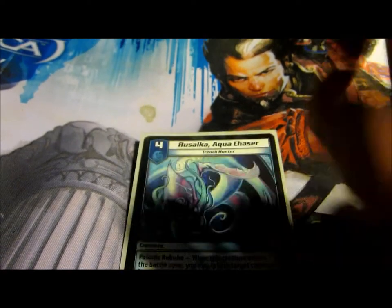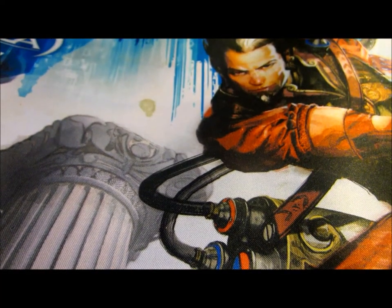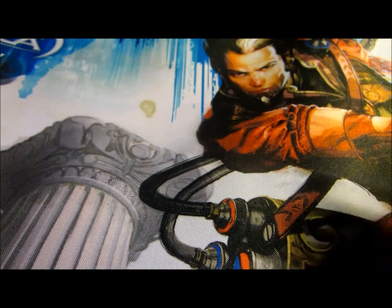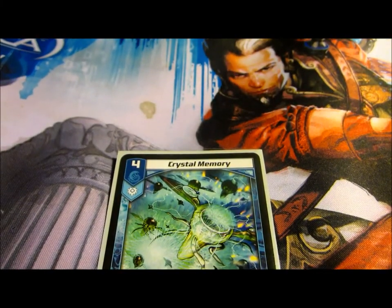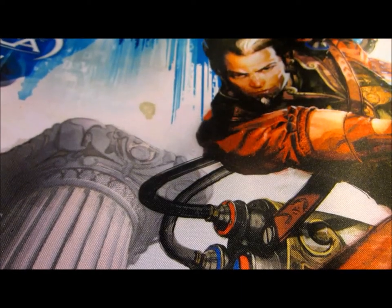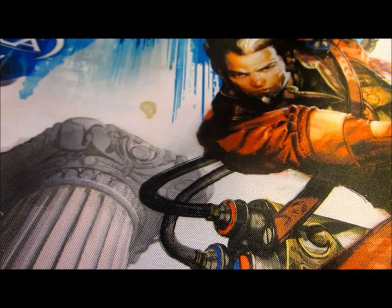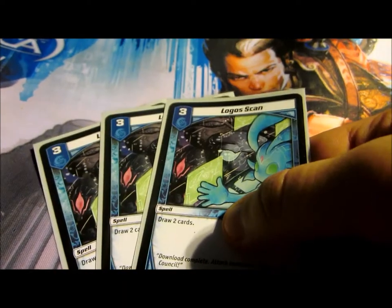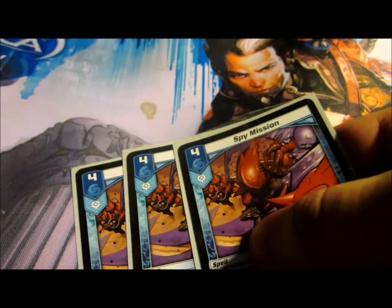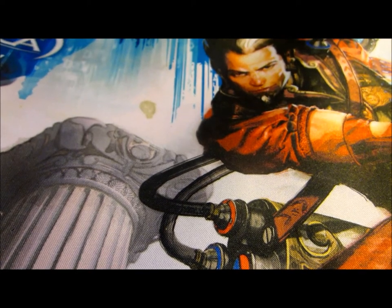For Water Civilization, we have one Rizulka. After testing and testing and testing, one is the right number for me. One Crystal Memory, because they're 20 a pop, so one is the right count. Two Search Adepts, three Logo Skins, and three Spy Mission. That's the Water Civilization.